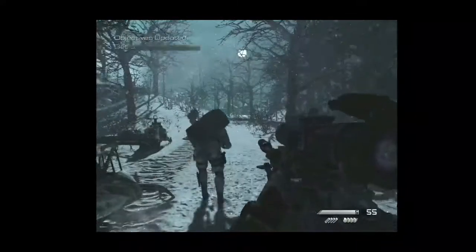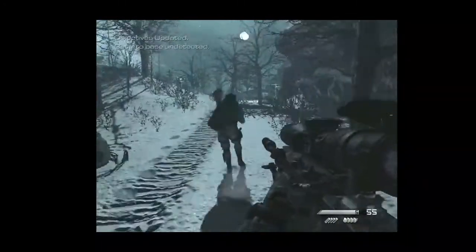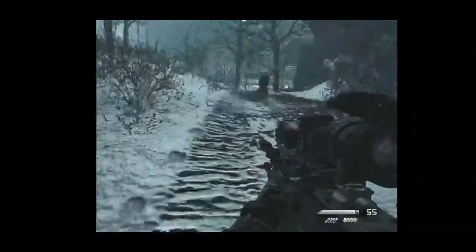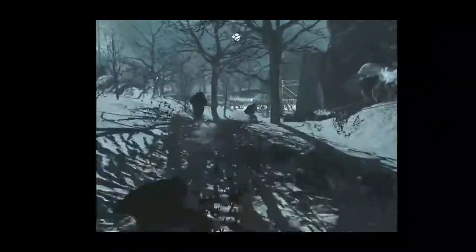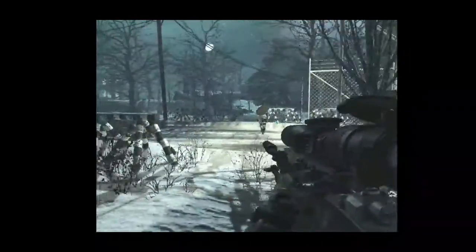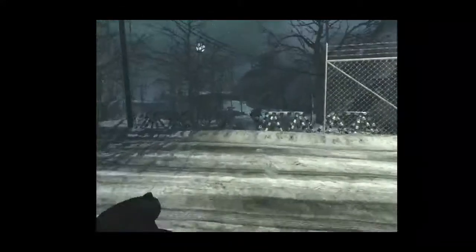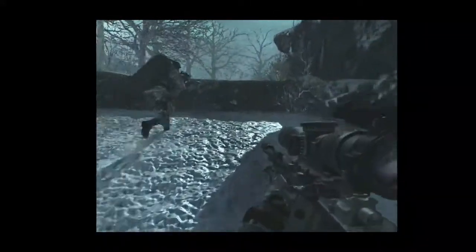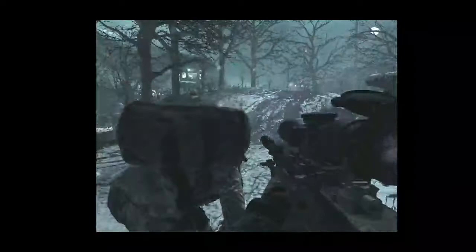Move out. We've acquired enemy uniforms and are headed to the security checkpoint. We hit the checkpoint and get in position. Checkpoint's ahead — you've got 10 minutes to acquire transport and be inside Blackbird before we cut the power.